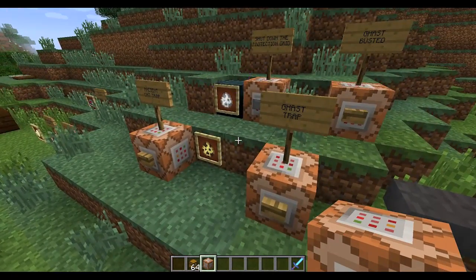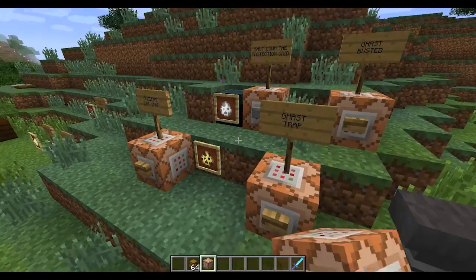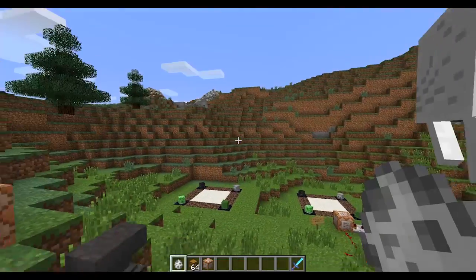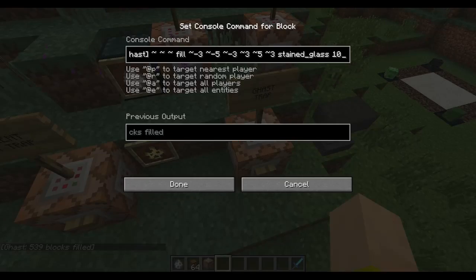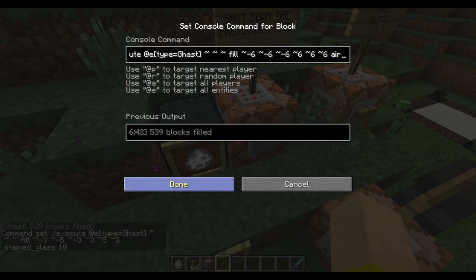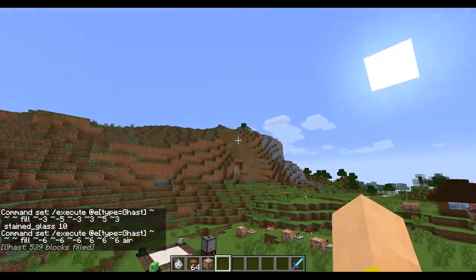One of the cool new commands is the execute command. It will actually target a certain entity — this one will target a ghast. I'll pop a ghast out, let him fly up, and then we're going to trap him ghast-buster style. There we go, trapped in glass. The execute command does whatever command you want but from the location of where you're targeting. So I did the fill command and filled around this ghast with stained glass. And I can release him — just fills air at that ghast. He's released, and then a kill command to get rid of him.